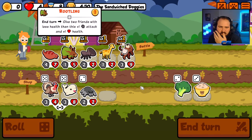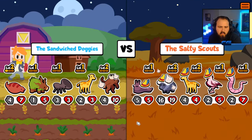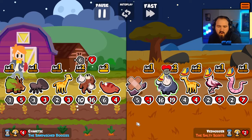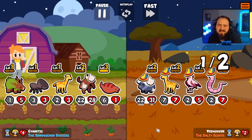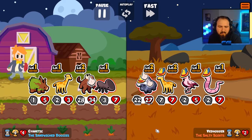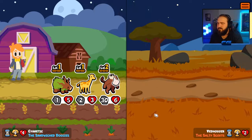I think we get the Rootling. Oh, you have a slug in front of your buffalo — that's gonna be a pain in the butt. Never mind, it wasn't even a problem.